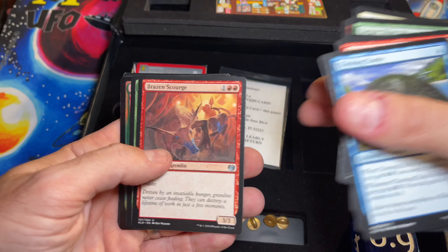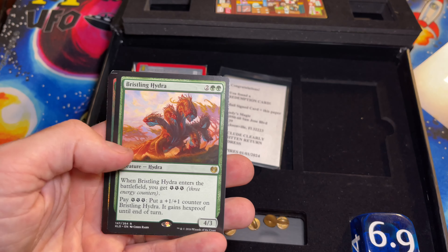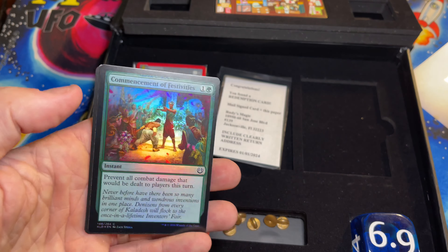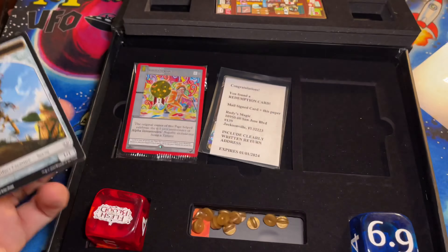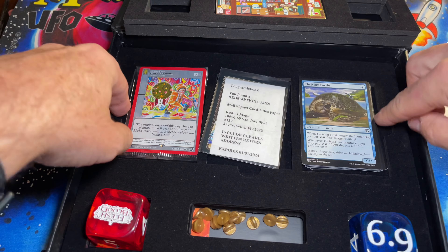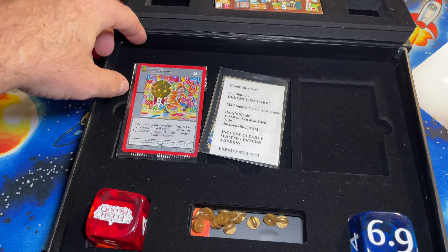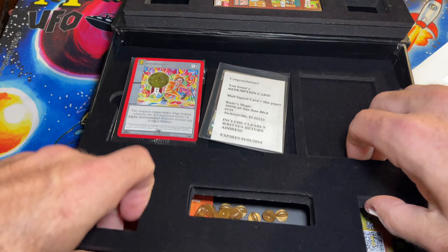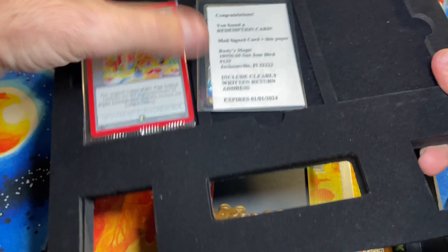Let's see what we get — Wild Wonder, this pack is Larger than Life. I really don't know what I'm supposed to be getting here but I'm excited to check it out. Oh, I see a foil back there. Bristling Hydra and Commencement of Festivities. That's what we're doing here — we're having a 6.9 celebration!